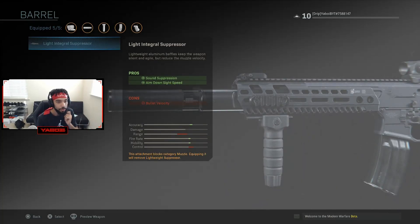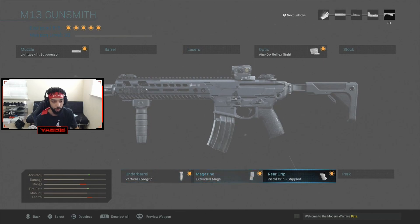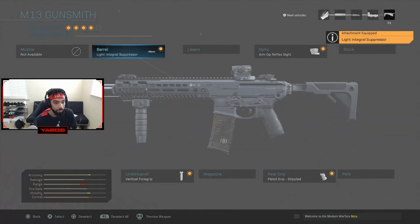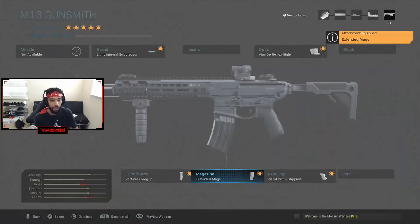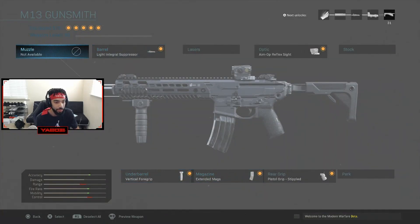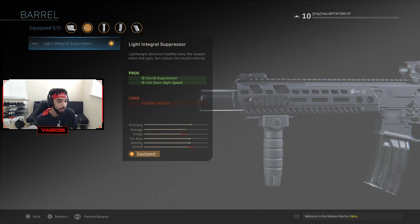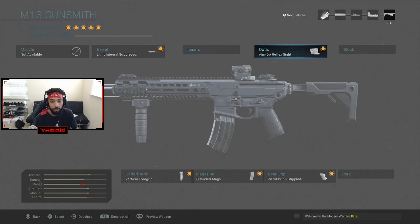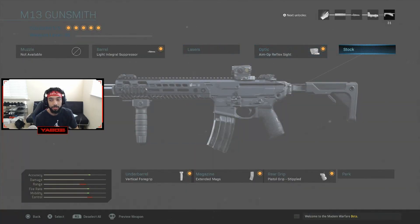For barrels, you can get a light integral suppressor which gives you sound suppression and added aim down sight speed — which I want. I'm trying to get as great an ADS as possible and don't really care about the range. By the way, the M13 is broken — best gun in the game for those of you who haven't used it yet. You also have lasers for better hipfire accuracy, though I haven't unlocked more of those yet.